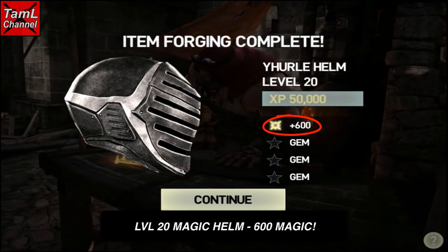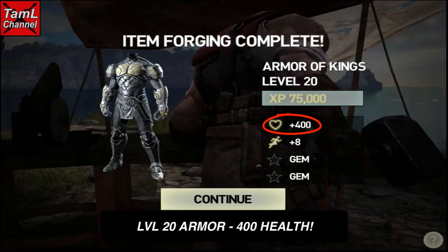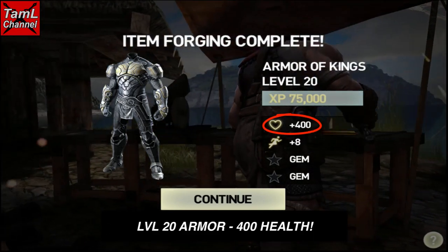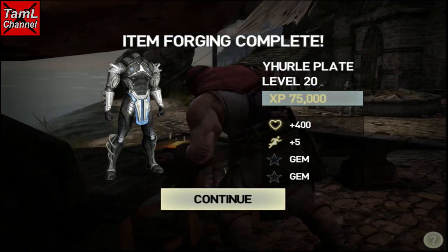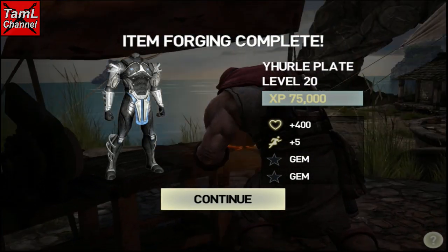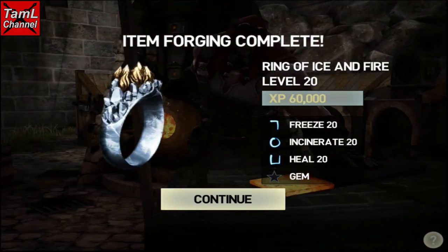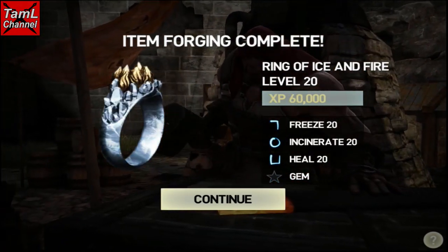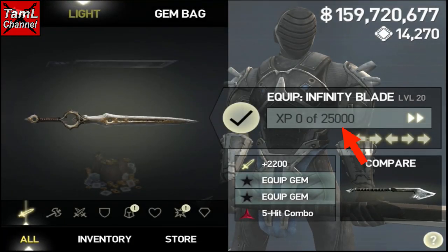With the armor, at level 20 they all get 400 health. You'll see I did a couple of armor pieces and both have 400. The ring also goes up to level 20, and that means the effect of the magic will last longer.